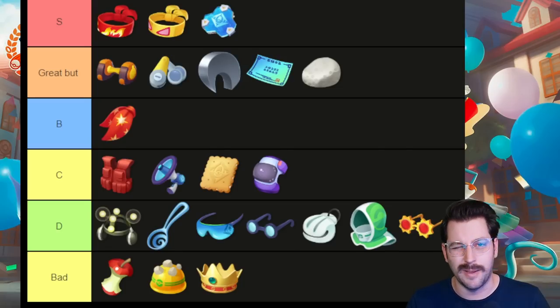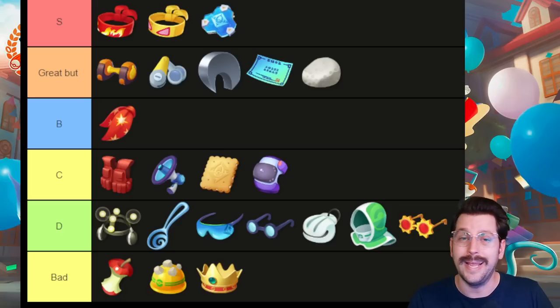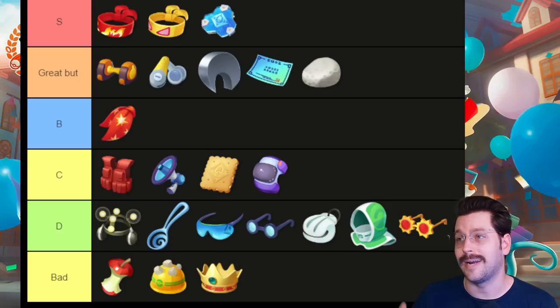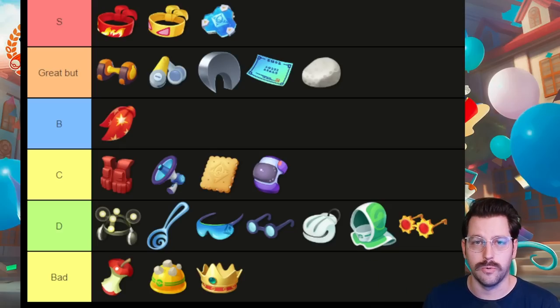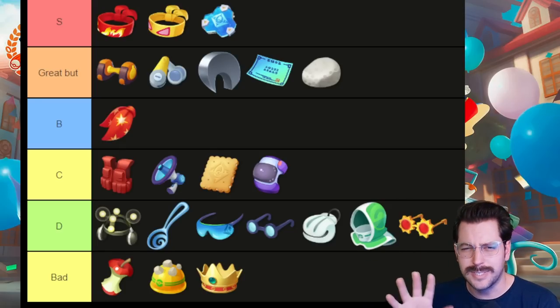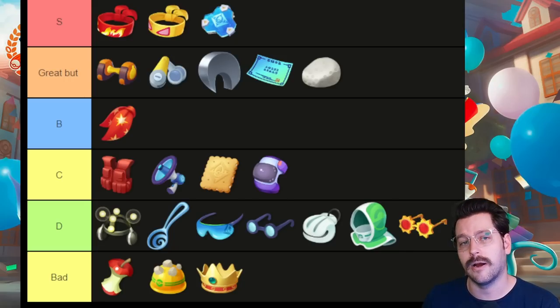Even special attackers could do okay with this setup. These are items that you really don't have to do anything special to get a ton of value out of. Focus Band is the kind of item that will heal you a few times a match once your health is low. Muscle Band does extra damage to enemy wild Pokemon and enemy Pokemon with your basic attacks — you're using basic attacks all the time. And Buddy Barrier gives you and an ally a shield when you use a Unite move.